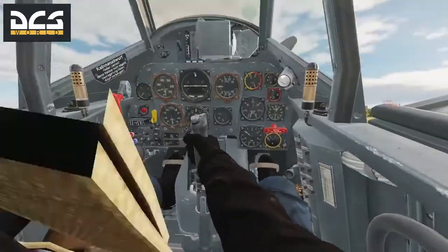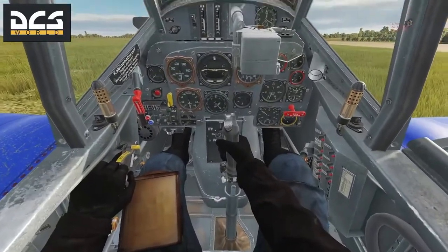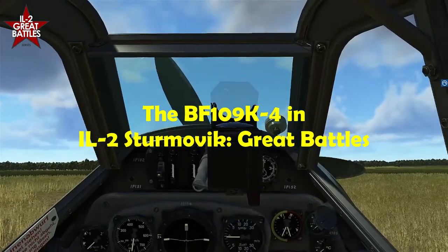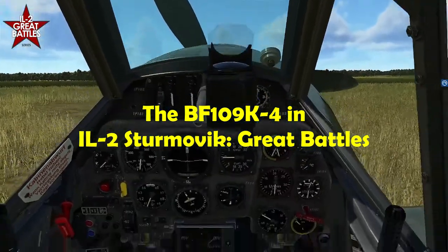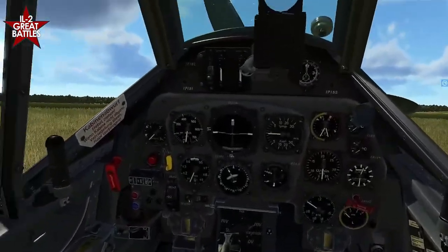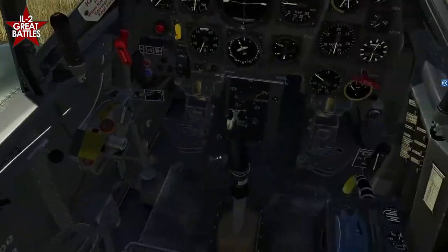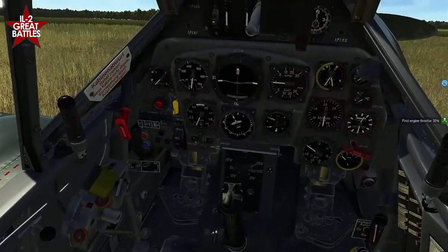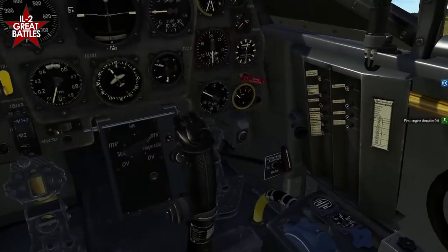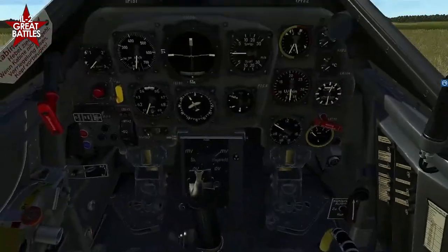Right Shift + P gives you a pilot figure for when you look down, which is kind of neat. But as you can see, his arm gets in the way of certain things when you're trying to flip buttons and pull levers — like the radio down there. So most people leave him off. This is IL-2 Sturmovik: Great Battles with the BF 109 K4, so the cockpit basically looks the same — not interactive, of course — but all the same gauges, fuses, radio, and everything.